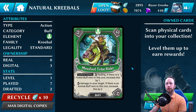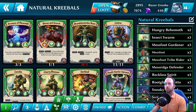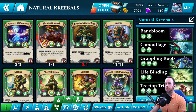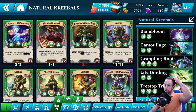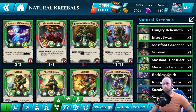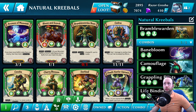Mossbrook Tribe Rider is just really fun to do — insanely fun. We have some big hitting stuff, no attacks. Bane Bloom for card draw, Grappling Roots to really slow down their aggression, Lifebinding for healing. I want to see how Creebles work in Nature, I want to see how they do.